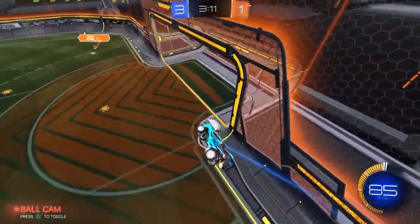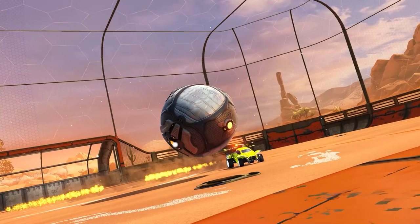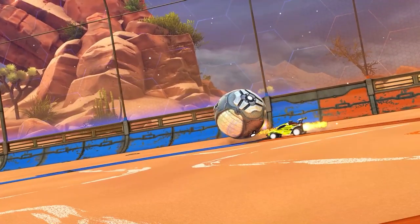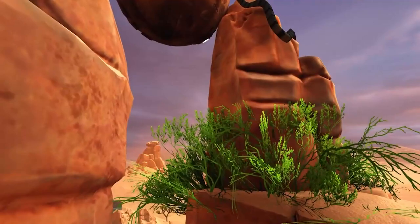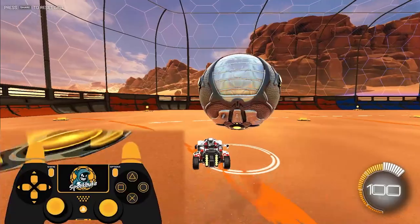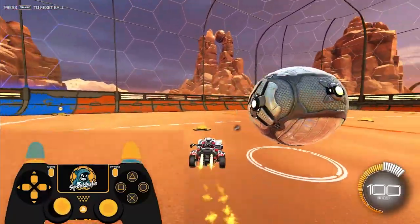Level two: once we understand how to control our drift on the ground, we can start to move the ball in with 90 degree drift turns. Get the ball on your car — you can spawn it on the car or pick it up off spawn. What we're going to practice is positioning the ball just a little bit off to the side of our car and turning just 90 degrees to the left or to the right. Do that four times, keeping the ball on your car while you turn in a circle.